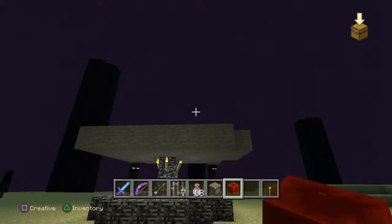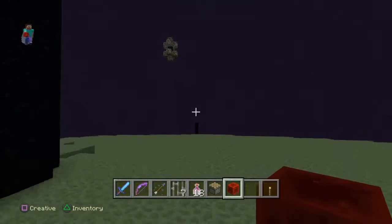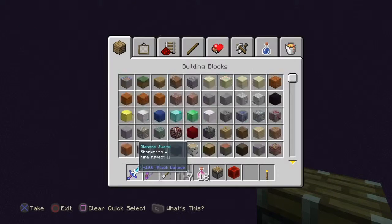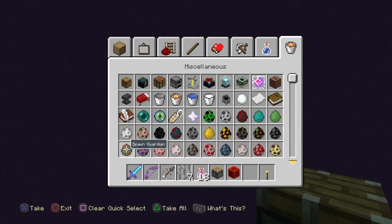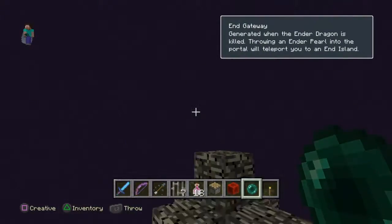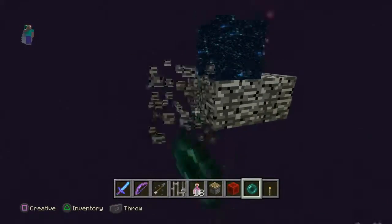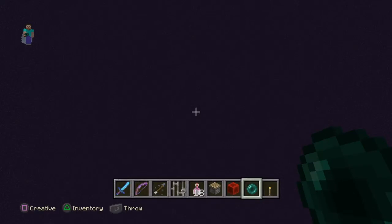So once you've defeated the great beast, there it is — there should be this that spawned. Now there's two ways to get in this. One way in survival: the survival way is to throw an enderpearl in this. You can climb your way up to it and throw an enderpearl in it. Or my way — just do this. Oh my god, that's so trippy. It works.